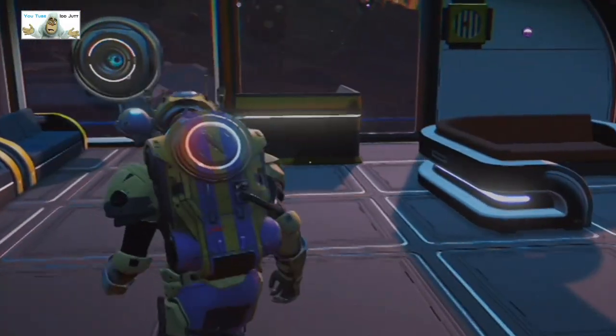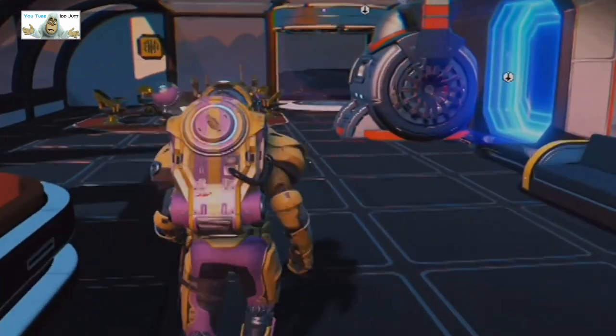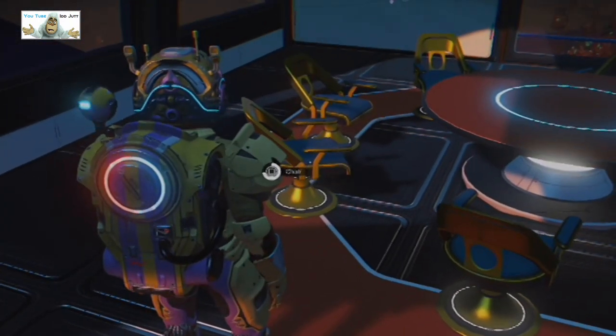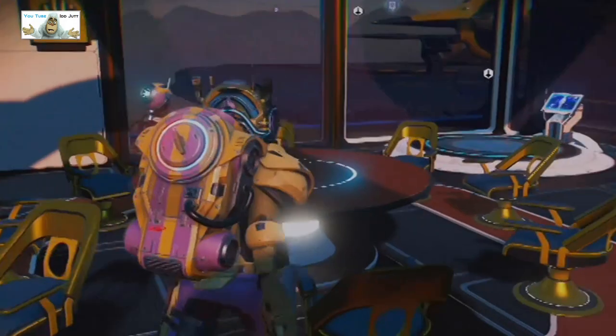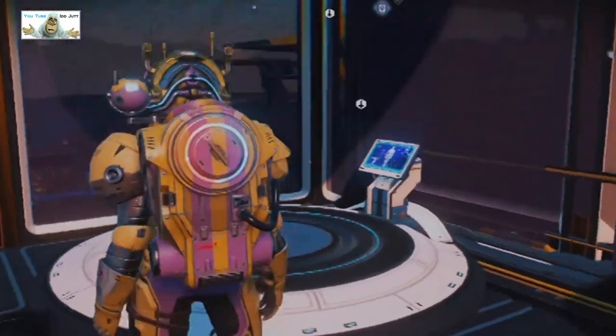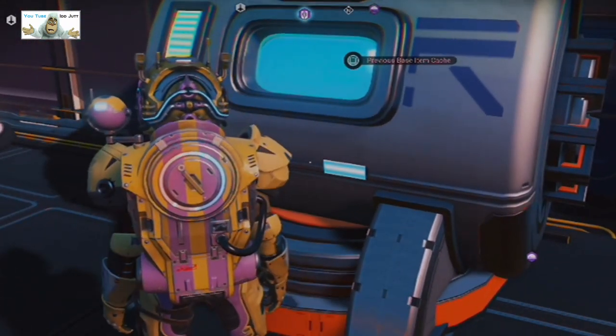In here we have a sitting room. What would be the best place to sit? We have the appearance changer and previous cache. Why didn't it load up mine? I don't know. I got in it though. The only place to sit here - well, anywhere. There are a lot of chairs.